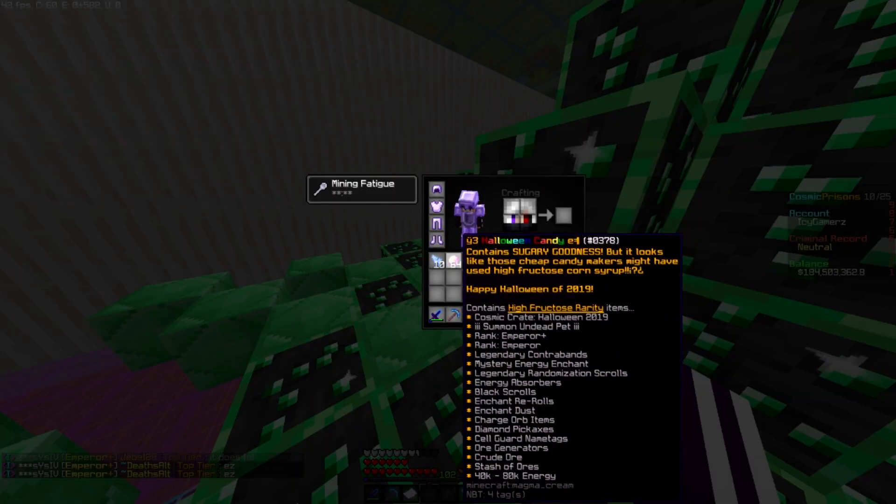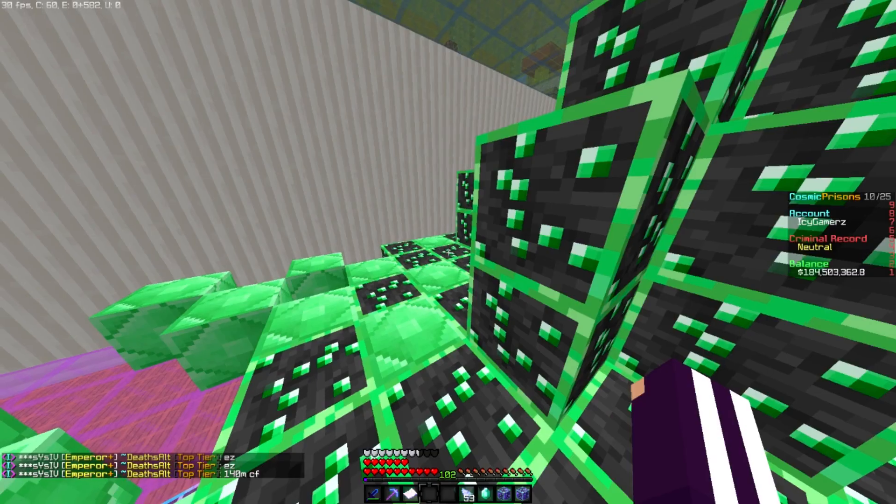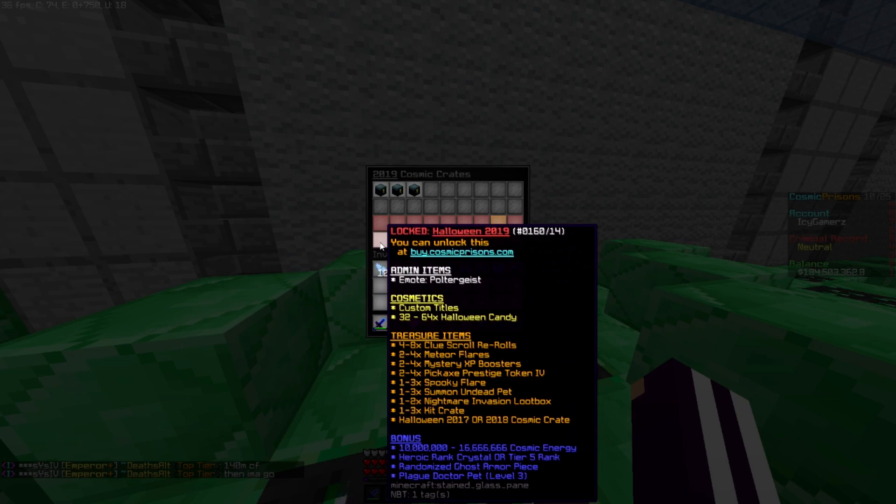Now we're back to the game. Okay, so that was the loot box for you guys. There are also kit crates — you guys already know what that is. Halloween 2017 or 2018. Quite nice. 10 mil to 16 mil energy — very nice for starter seasons. Heroic Rank Crystal or Tier 5 rank — that is actually quite nice. Randomized Ghost Armor piece — very nice. And the Plague Doctor pet.